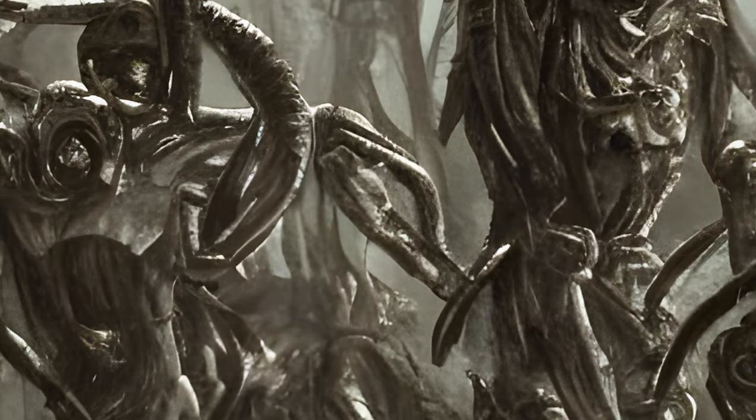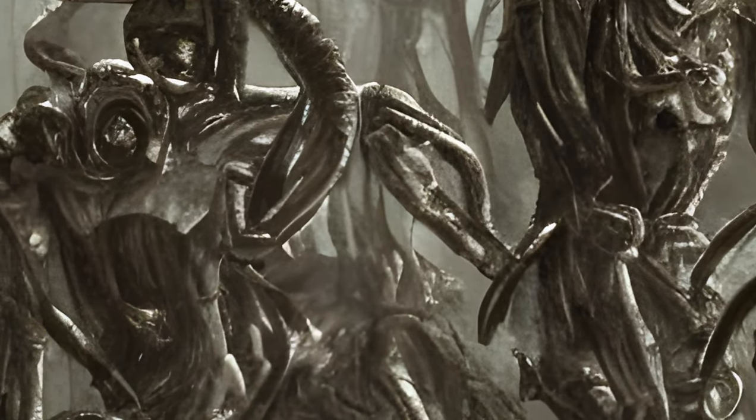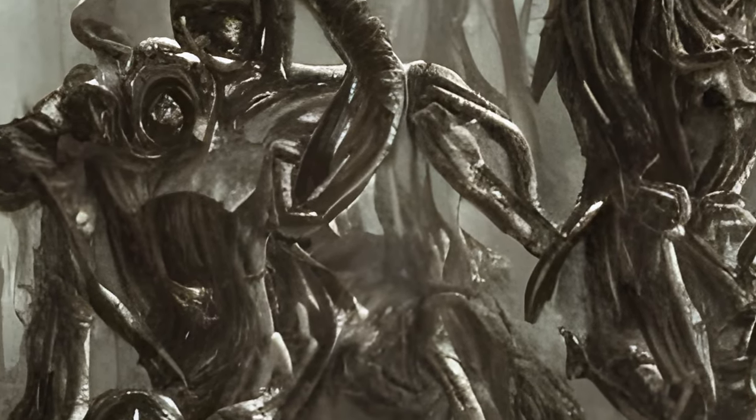Feral Ghoul Ambush: A dead farmer and Brahmin are decoys for a feral ghoul, who lies in wait to pounce on anyone investigating.